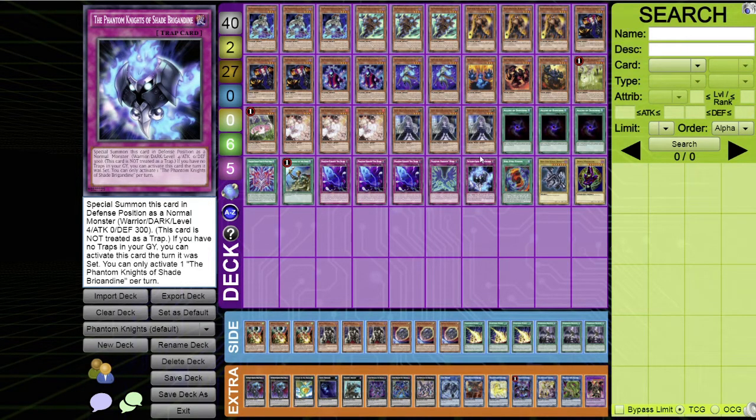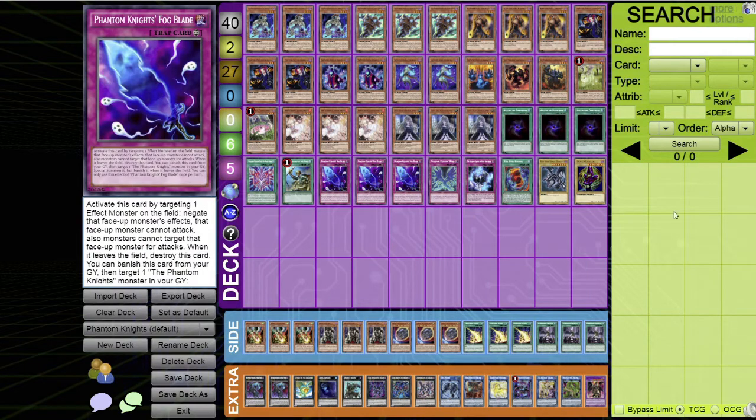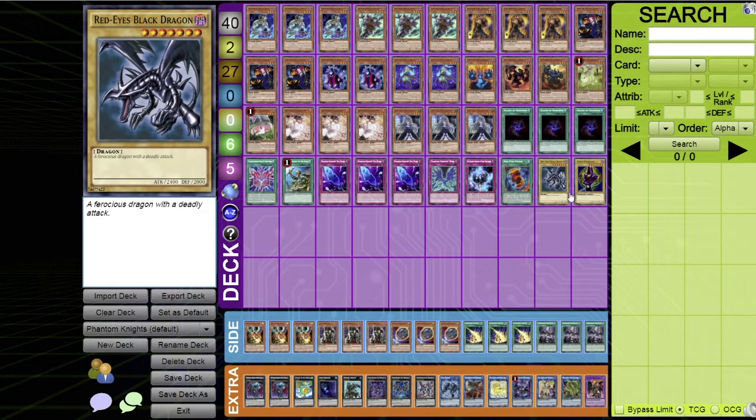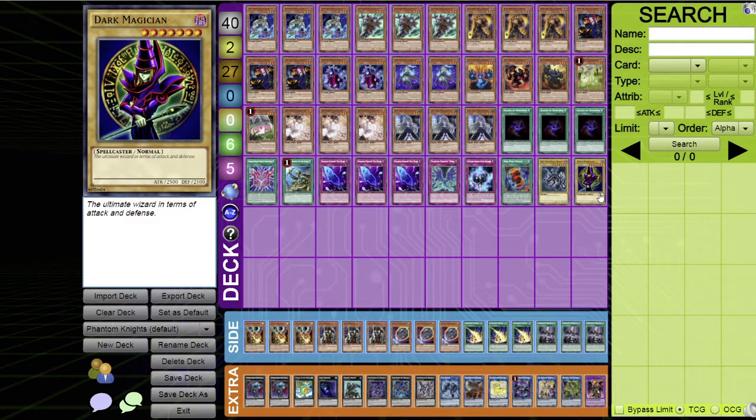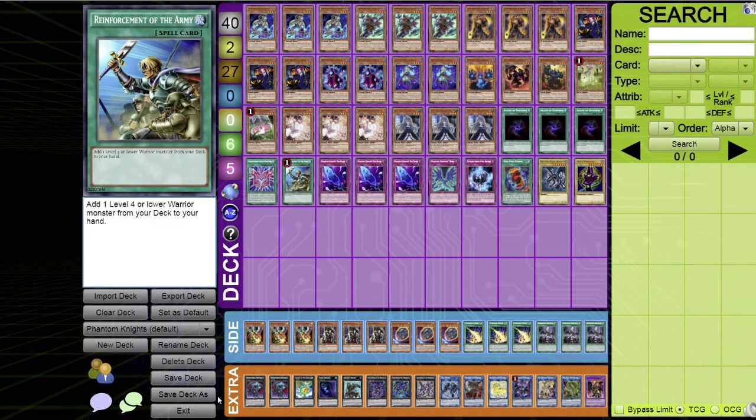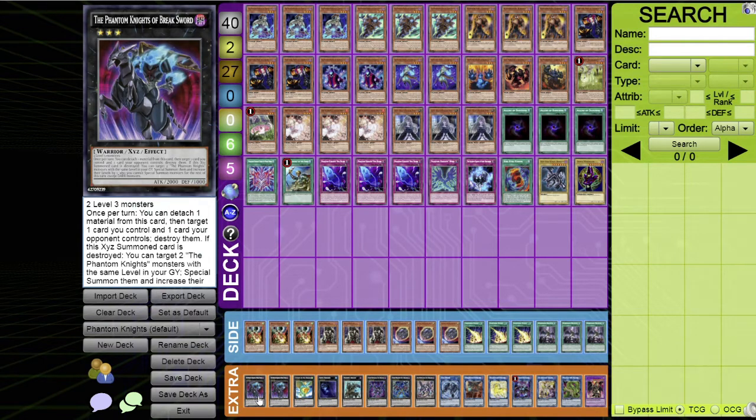That covers the main deck — plus yes, there is a Dragoon package: one Red-Eyes Fusion, one Red-Eyes Black Dragon, and one Dark Magician. Now let's get into the extra deck.